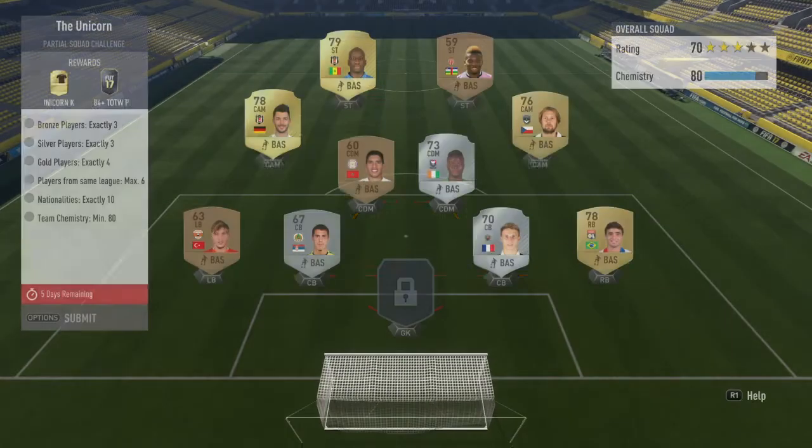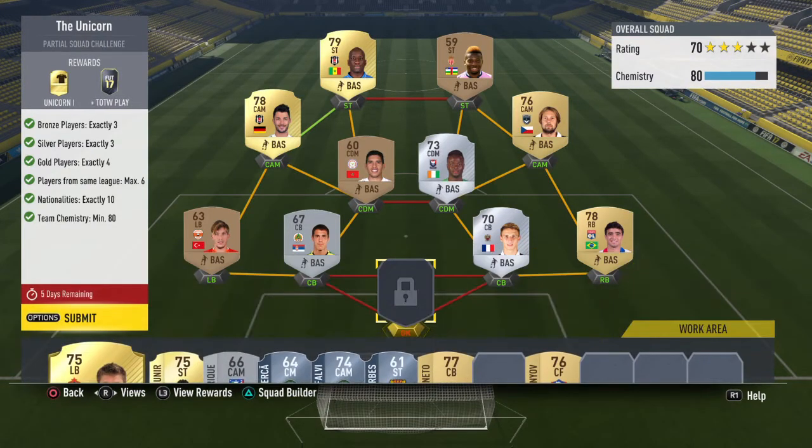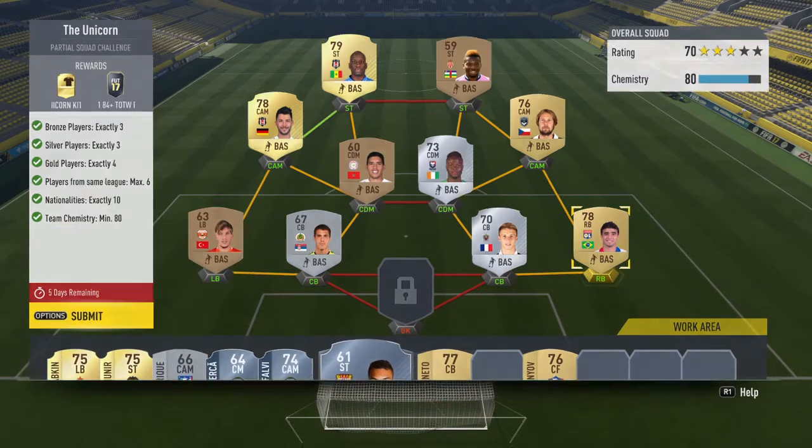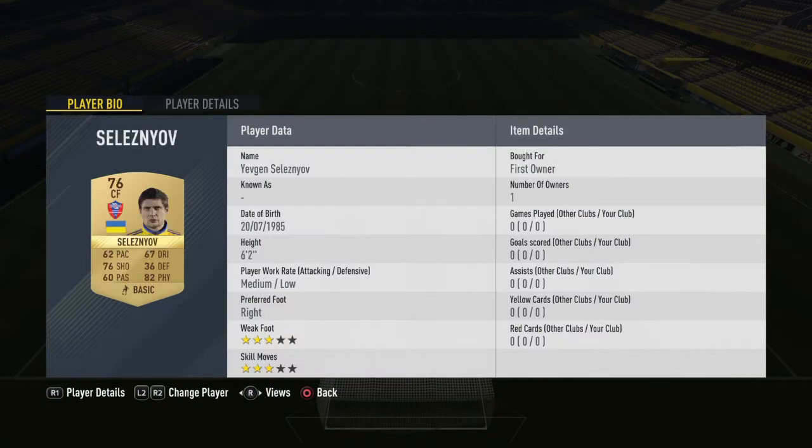Then we'll go into Marquee Matchups and open all the packs at the end. This is what I've done for the Unicorn - I've mainly had most of these players in my club, so it's just easier to work with. I've got a few people sat on the bench I wanted to try and use. This guy was 1.2k, first owner in the club, untradeable - a silver. I needed another silver center back, but he was German. Then here, 2k - quite expensive but untradeable again, expensive because he's from a random nation in the Super League.